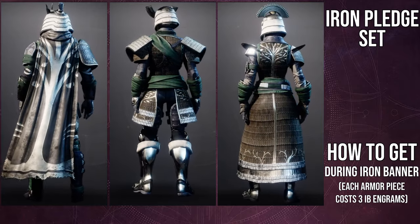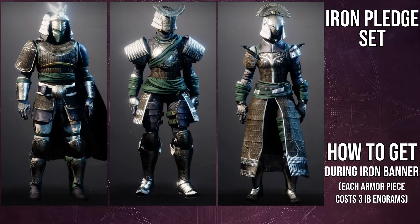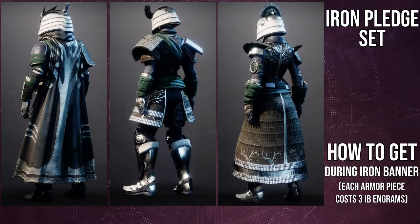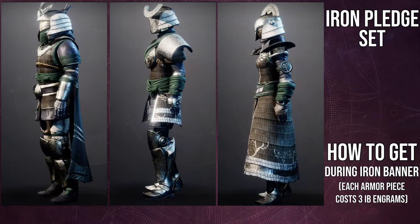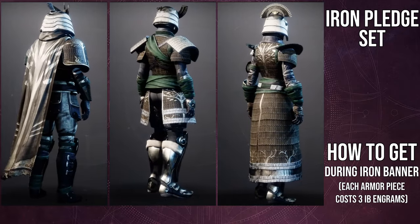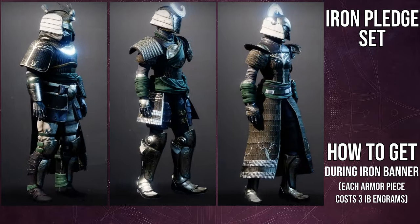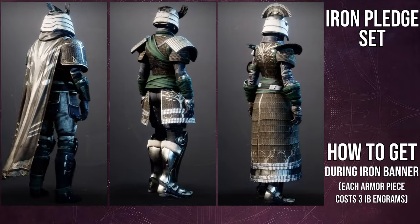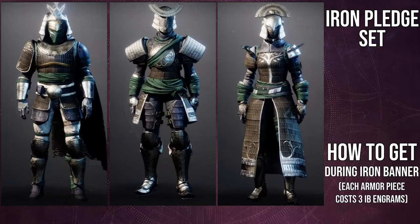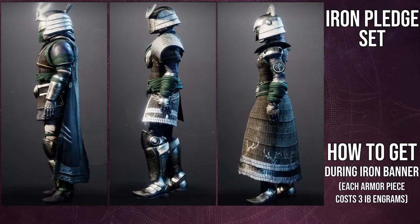Now, my favorite part — the helmets — all of them are bangers. Hunters, that helmet is super, super dope. It actually changes all of the colors, so you don't have to be annoyed. I think the only thing that doesn't change color are the wolves on the actual bandana, but that doesn't really matter compared to everything else. Titans, that helmet is super dope — definitely going to go for a samurai look with that. And then same thing for the Warlocks, so much so that I actually made a set with the helmet and it looks amazing. It's one of my favorite looks right now in the game, and I'm super excited to show you all of the individual class sets, because they're so cool.